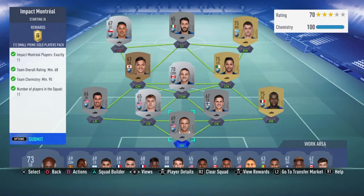The first SBC for you to do is Impact Montreal. It's a small prime gold players pack — a 45k pack. You get 6 gold, 3 rare. It's a pretty decent pack. I've seen people pack walkouts and informs like Ibrahimovic. For instance, you have Fernandinho going for 18k and you pack Ibrahimovic which is going for 10k — there's a price difference due to ratings and prices.